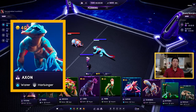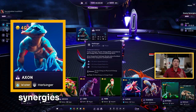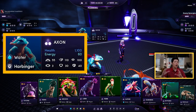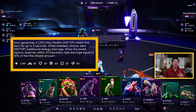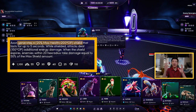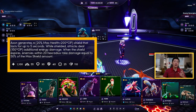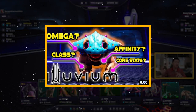Axon is an Illyvion with different attributes. He has synergies like water and harbinger — I'll explain synergies more later. He has core stats: health, energy, attack damage, and so on. Just know that these stats change based on the Illyvion. He also has an Omega ability. For Axon, the Omega ability creates a shield around his head — when the shield is active he becomes tankier, more difficult to kill, but he will also deal some damage. Every Illyvion has its own Omega ability. If you want to know everything about the Illyvions, I've already made a video you can check after this one.